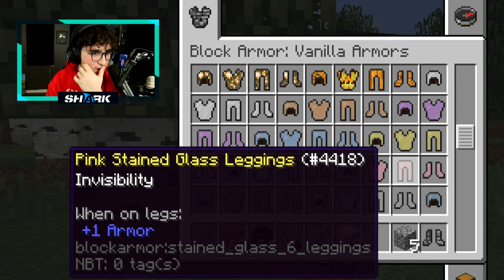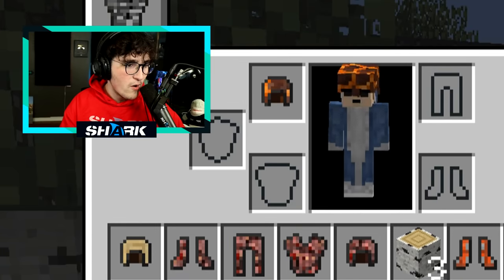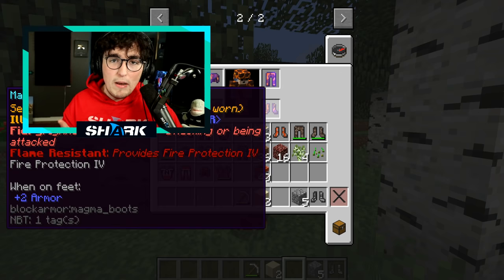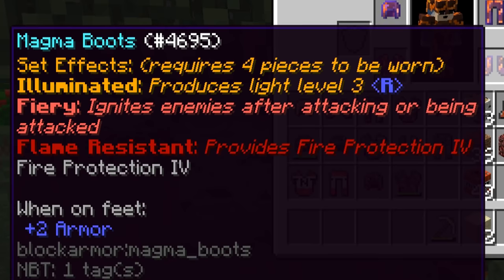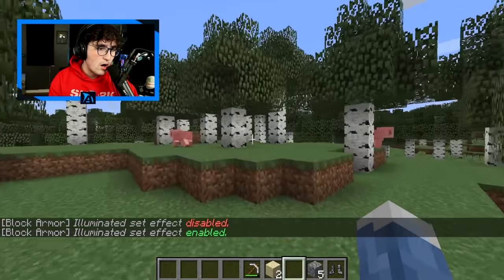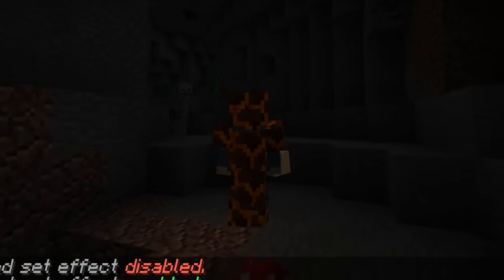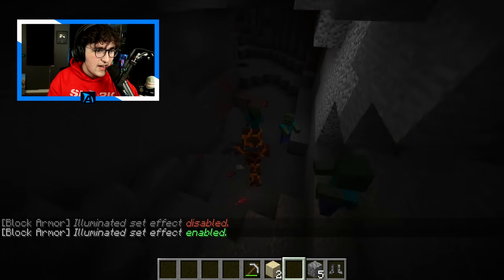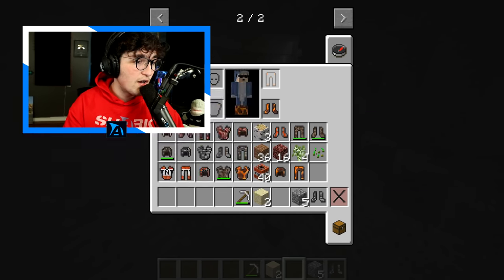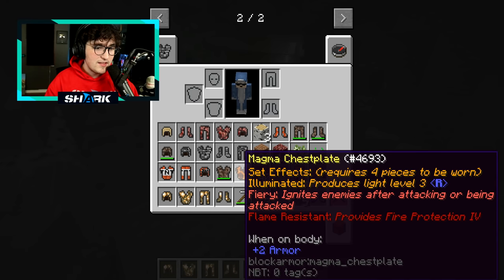There's a jack-o-lantern armor, enchanting table armor, and magma armor! The cool thing with magma armor is not only is it animated - the textures move like magma does - but it also gives off an illuminated effect, producing a light level of three. You can toggle it with the R key. Then there's glowstone armor, which also gives an illuminated effect but produces a light level of 15 instead of three.